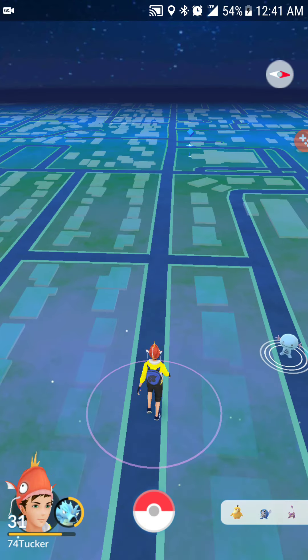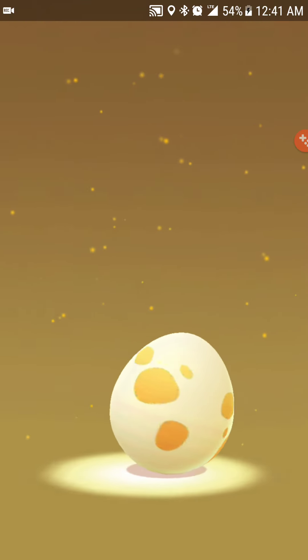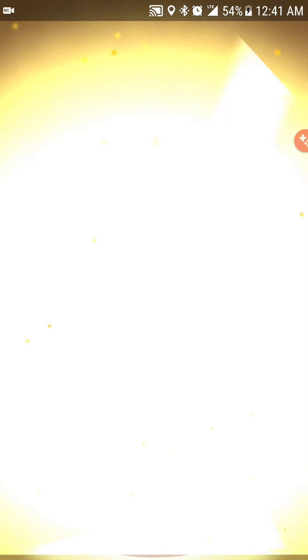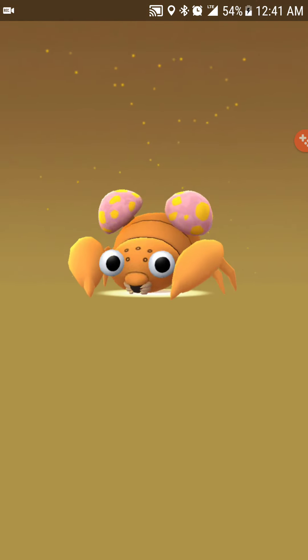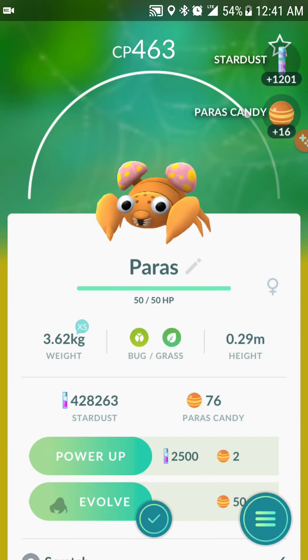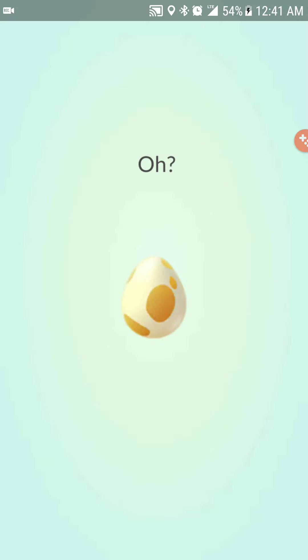Let's see what's next — egg number four, here it comes! A Paras — everybody's dream Pokémon right there. I don't even bother to look at the move set.